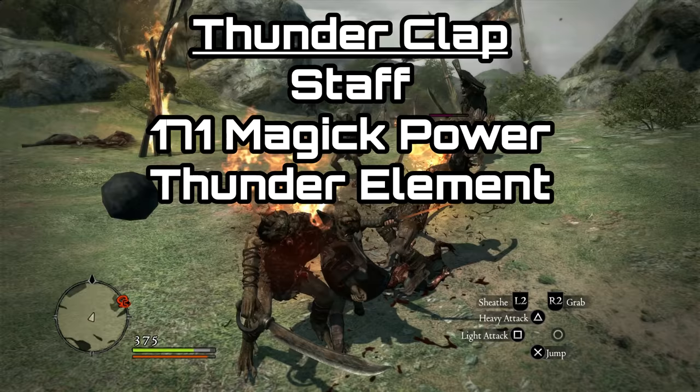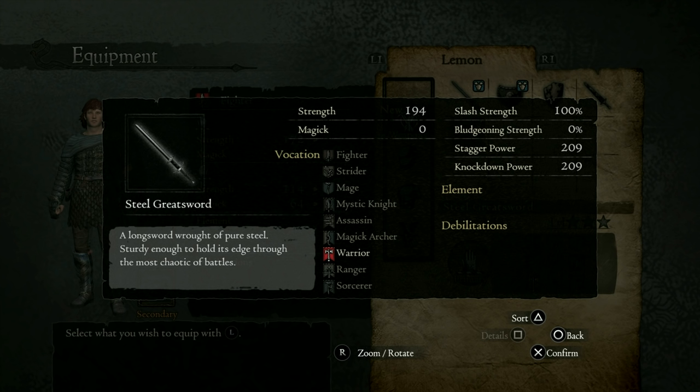By far the most frequent one you will see is the Steel Greatsword. This is a two-handed weapon for the warrior class, so you may not be able to use it at this point in the story, but it may be a good thing to hang on to. I would say about 50 to 75% of my loots was actually the Steel Greatsword, which is quite a shame.